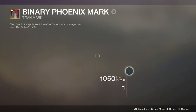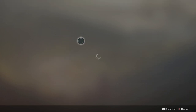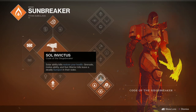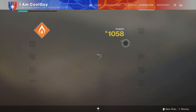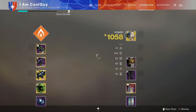We have Solar Plexus because we are on a solar subclass, meaning our solar melee abilities have increased damage. We're pairing it with bottom tree — that's the one with the sunspots. We do have the super: Endless Siege, hammers create a sunspot on impact. We have Sundiata: solar ability kills restore your health, and grenade, melee ability, and Sun Warrior kills leave a deadly sunspot in their wake. Mortar Blast strikes an enemy to release a solar explosion setting nearby enemies on fire. Sun Warrior: passing through the sunspot causes your grenade and melee abilities to recharge faster, your super to last longer, and increases all damage you do. So we have this very fast barricade and we're going to lead every engagement with it, trying to be in sunspots and use that to our advantage.